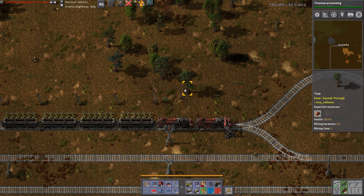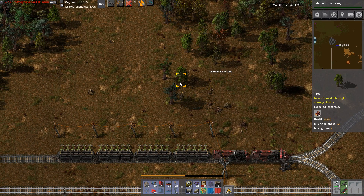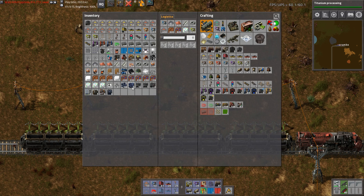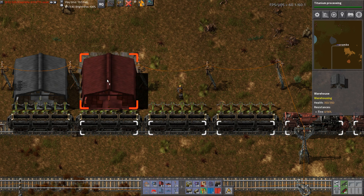It's technically part of a logistic chest type, and who knows, maybe someday we'll have storage logistics everywhere and I wouldn't want them to be part of any kind of network. So I think we'll just use these warehouses directly in front of the trains.